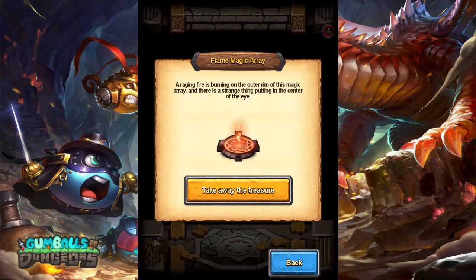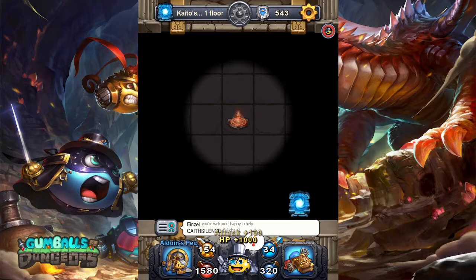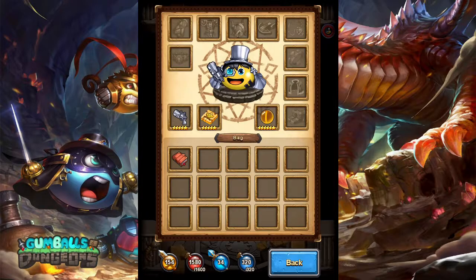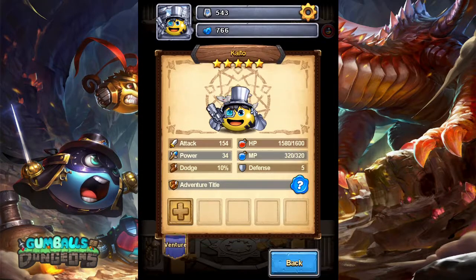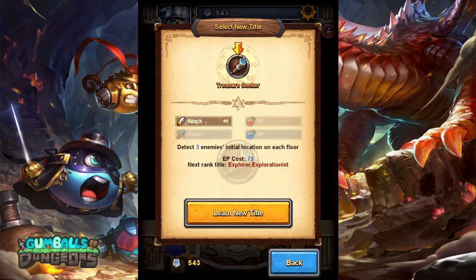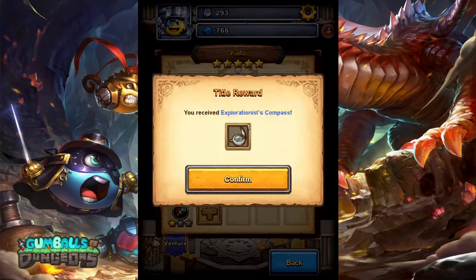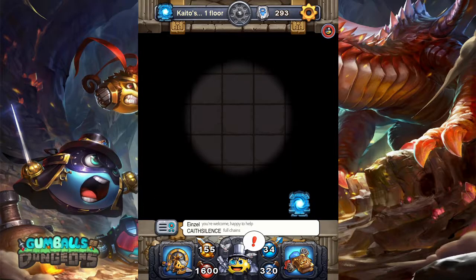Before we drop back into the main zone, I take the treasure here. That treasure is Aduin's Pearl: 100 attack, 1000 HP — gives us some beef to our gumball. I'm gonna take a single point in Treasure Seeker here and a single point in Exploration just to add 20 HP.